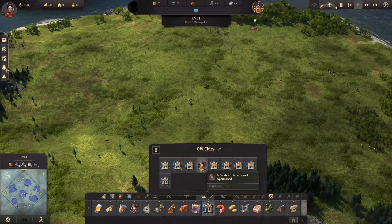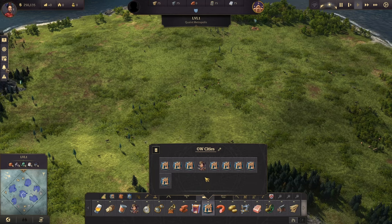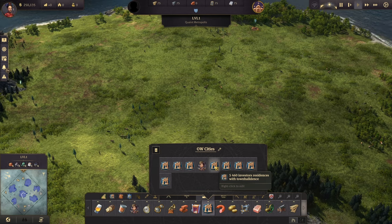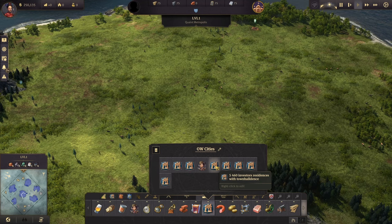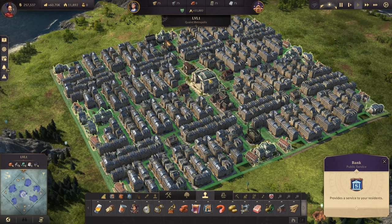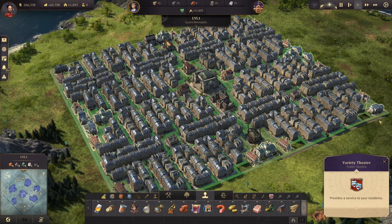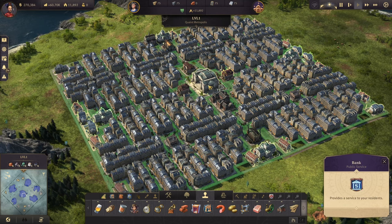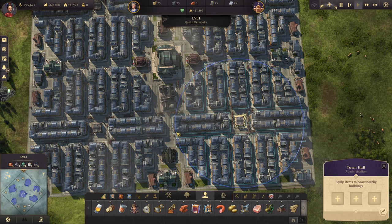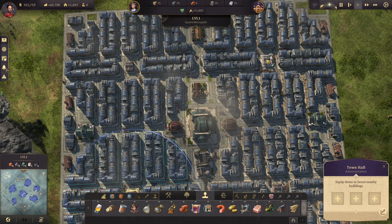That layout gets us to engineers but not investors since there's no electricity and no town hall. For a layout that supports a lot of investors or engineers with town halls, I'll show a more optimized one with almost 500 investor residences in one rectangle. We have services in the middle — the bank, the university, the member club, and two variety theaters — with great road coverage. There are four town halls, one in each corner, and every single house is inside the radius of those town halls. If you put items into them they will impact all of your houses.